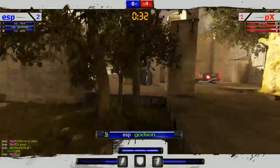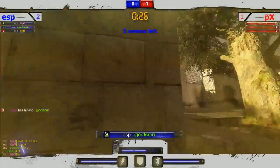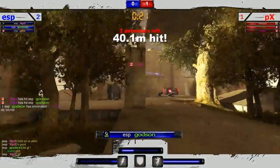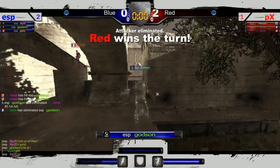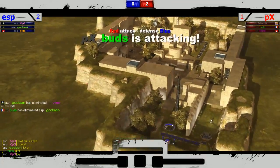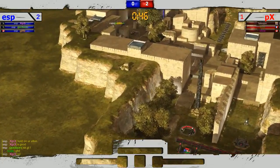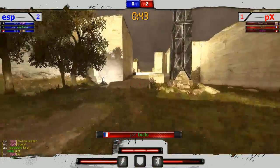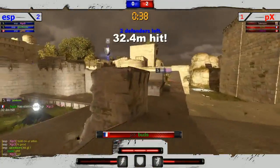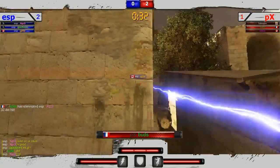Man, I really liked watching Tailspin in Tribes but I gotta say I really like watching him in ShootMania too. Super exciting! ESP Godson now on the attack — great shot by Vince, I think he was on the rail, and a second hit by Vince. Unfortunately Vince is taken out but Buds swarms in and PX immediately goes up two to zero. Wow, great job by PX coming out really strong — they really want to bring this to a map five.